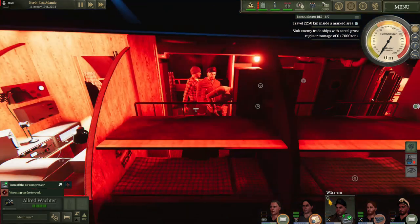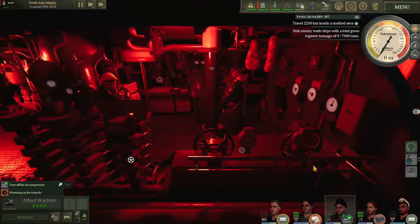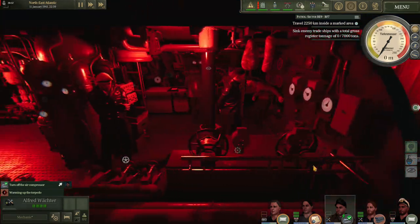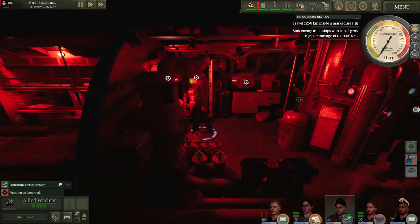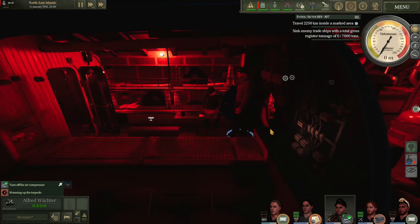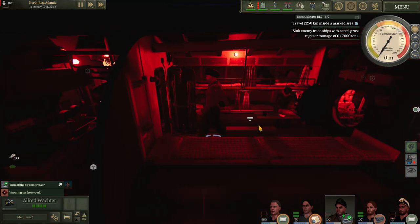As you can see here, a crew member is heading off to turn off our compressors. Items like the compressors and the pump — once they've completed their task, a sailor will head off to turn them off automatically for you. It's not something you have to remember to do later.